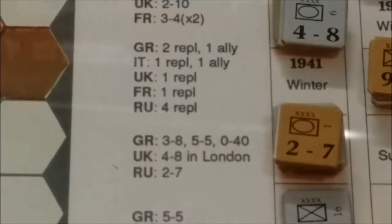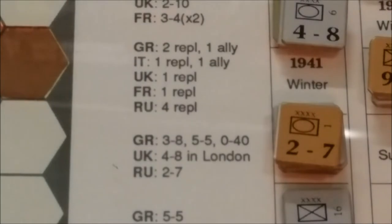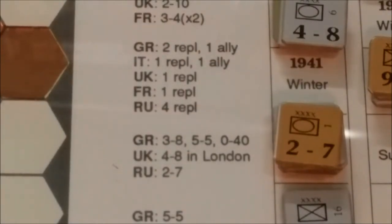For example, winter of 41: during the winter of 41 there are no reinforcements, however there are replacement points. Germany will get two replacement points plus they get to roll for an ally. Italy will get one replacement point and will also get to roll for an ally. The UK and France will both get one replacement point, and Russia will get four. These can be used to rebuild eliminated units.